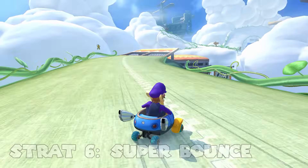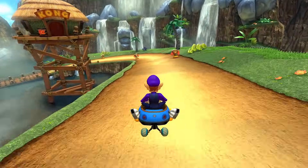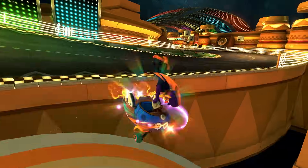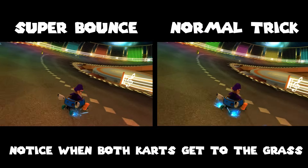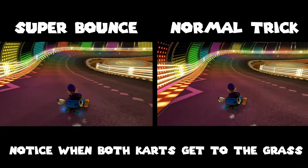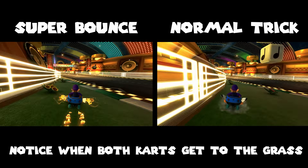Technique number six is called super bounce. On courses like Cloudtop Cruise, DK Jungle, and Music Park there are little bounce pads that you can trick off of to get a small speed boost. It turns out that if you're able to build up a mini turbo and release it at the same time as you do the trick, it gives you significantly more forward momentum than simply tricking off the bounce pads. Note that you shouldn't always go for this, but most of the time it is faster. Here are some comparisons between just tricking off the bounce pads and doing the super bounce.